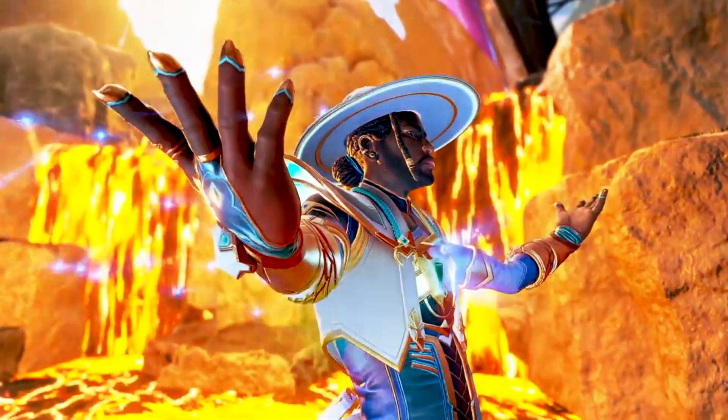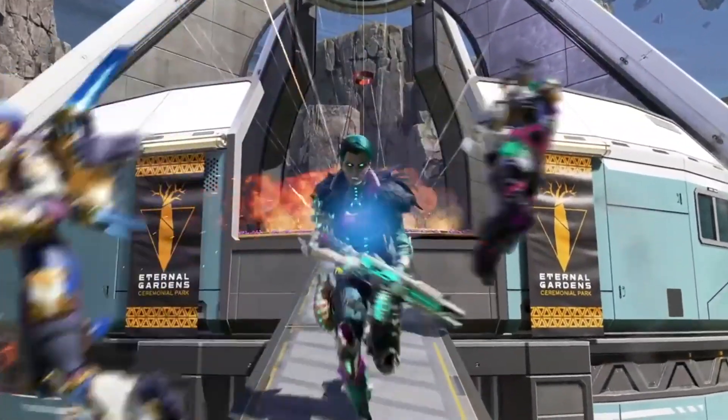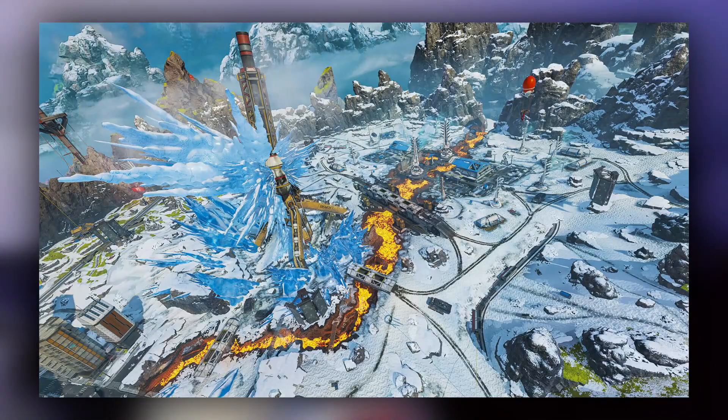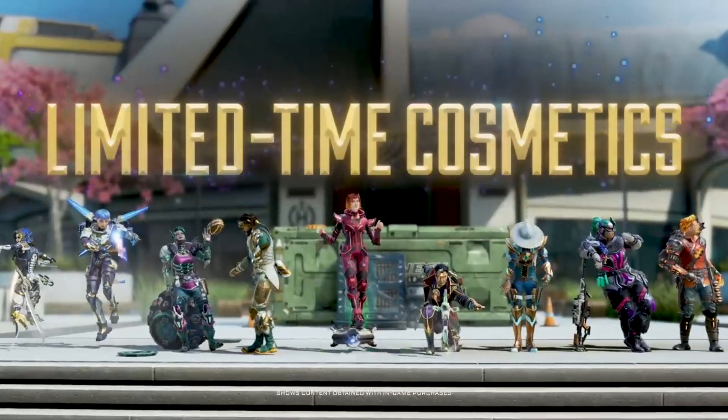The first things we get in the trailer are a few looks at the upcoming cosmetics for legends, as well as seeing that Control is coming back. We're greeted with this awesome cover image for the event — we've got Seer up front and Vantage in the back. Control is returning and will be played on three maps: Olympus, World's Edge, and Storm Point.